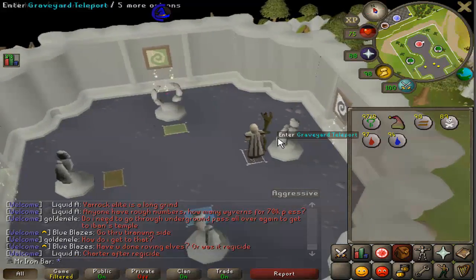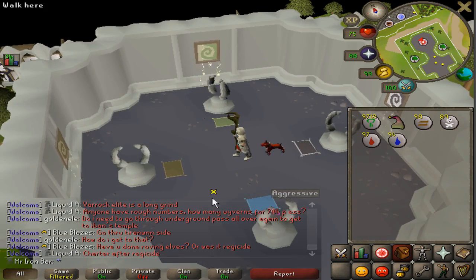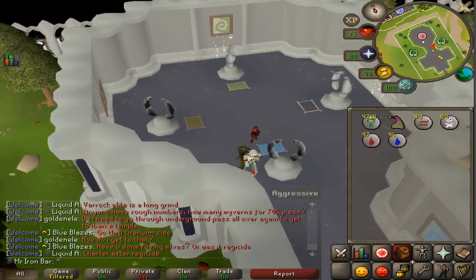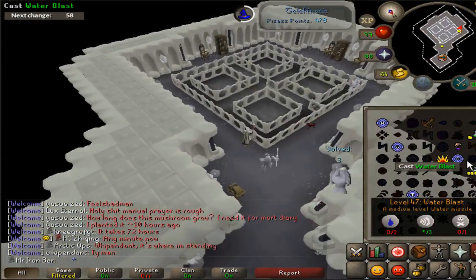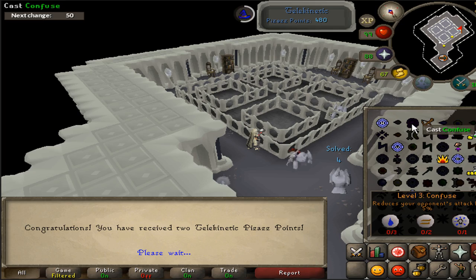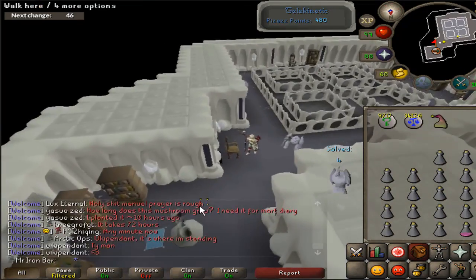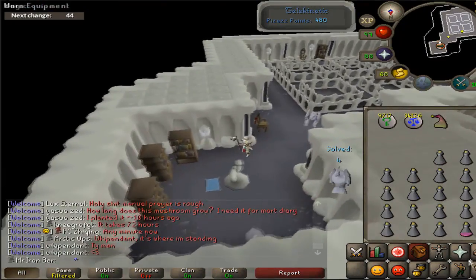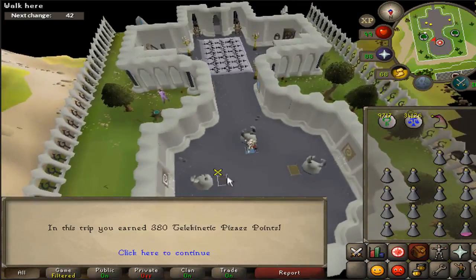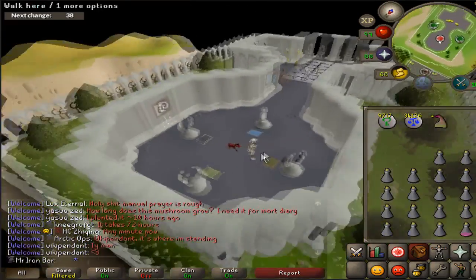The last two rooms are definitely the slowest — Alchemy and Telekinetic. I'm going to save those for tomorrow. This is the last Telekinetic grab. Well, sorry to say we're not done yet — still got the Alchemy. Luckily I've got some stuff to watch on the side, so it wasn't that bad.